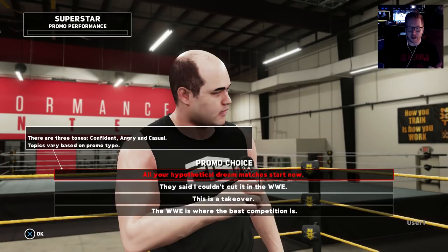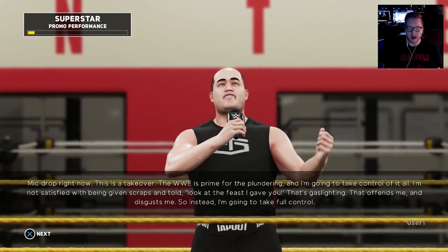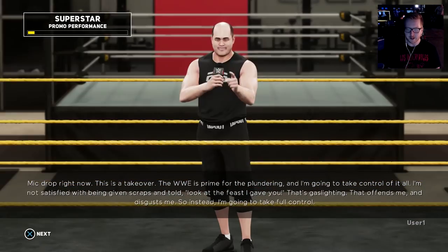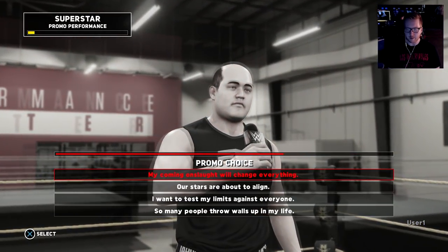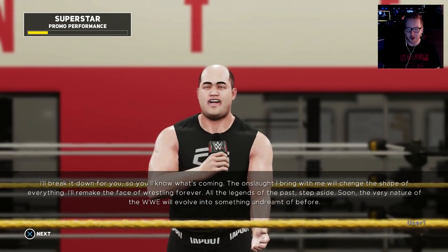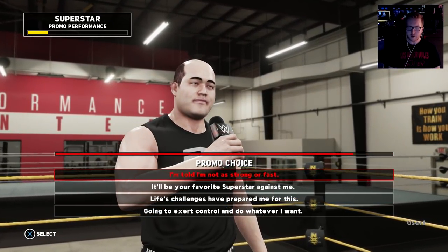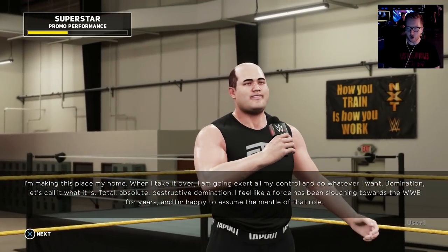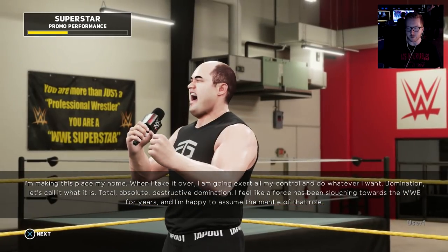There are three tones: confident, angry, and casual. Topics vary based on promo time. I'm shooting — mic drop right now. 'This is a takeover. The WWE is prime for the plundering and I'm going to take control of it all. I'm not satisfied with being given scraps.' There's a time meter for each choice. 'My coming onslaught will change everything. The onslaught I bring will change the shape of everything — I'll remake the face of wrestling forever. I'm going to exert control and do whatever I want. I feel like a force has been slouching towards the WWE for years and I'm happy to assume the mantle.'